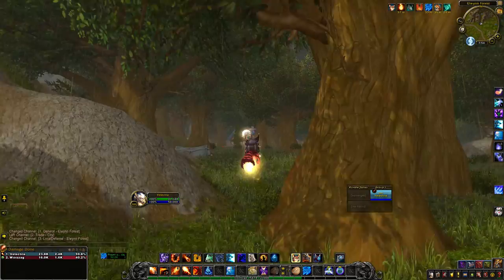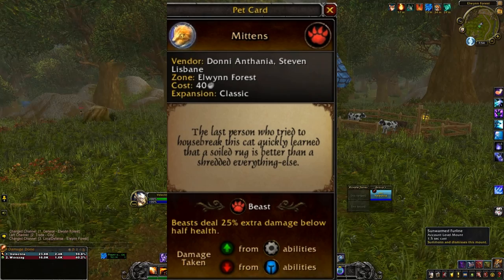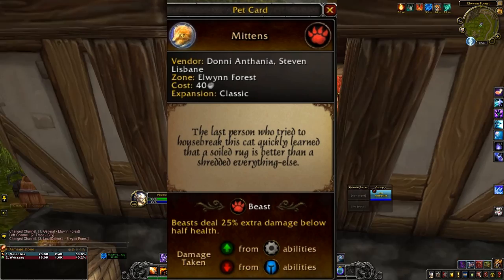And that is the cabin that we are looking for in the woods. Fun fact about the orange tabby cat — which I have named my Mittens — the last person who tried to housebreak this cat quickly learned that a soiled rug is better than a shredded everything else.